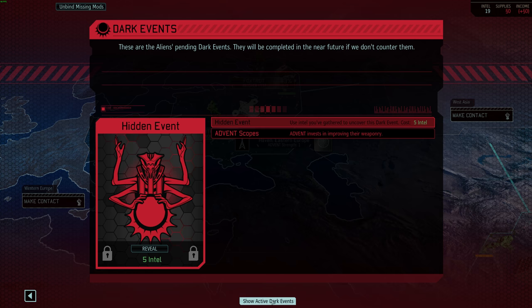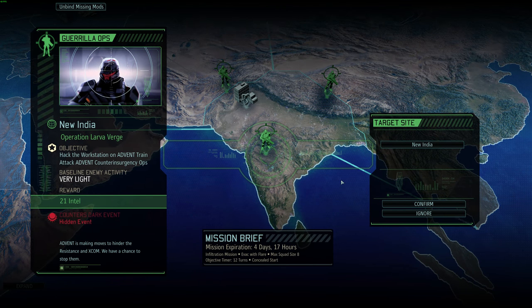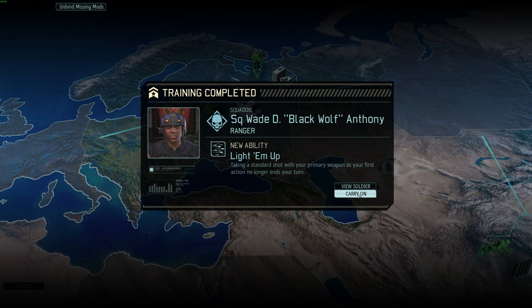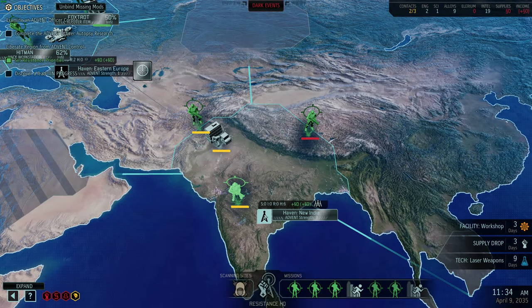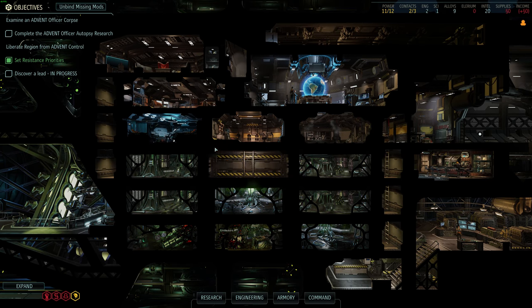Center mass dark event going active — hack a workstation to counter it, very light, 21 intel. Can't do this one either. I'd love to — I have the opportunity, this is worth a boost. But I can't afford the boost and I don't have a squad, so whatever that event is it's getting through. Had the opportunity though if I didn't squad wipe. Mitch has squad sight at long last! Wade Anthony is here with light 'em up — fantastic. Let's put them in as liaisons. I need to queue up some more people to train — I always forget about that.